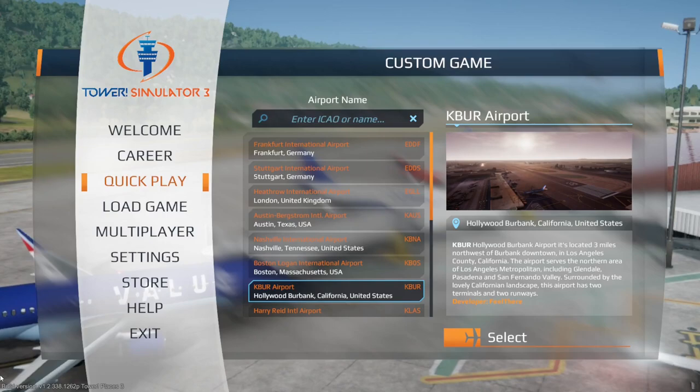Hi everybody, Mature Simmer here. So I'm here in Tower Simulator 3. I've gone ahead and had an idea, as I've been working through creating some real schedules for different airports. I've kicked off KBNA, and this is KBUR, or the Hollywood Burbank, California, United States Airport, otherwise known as the Bob Hope Airport.